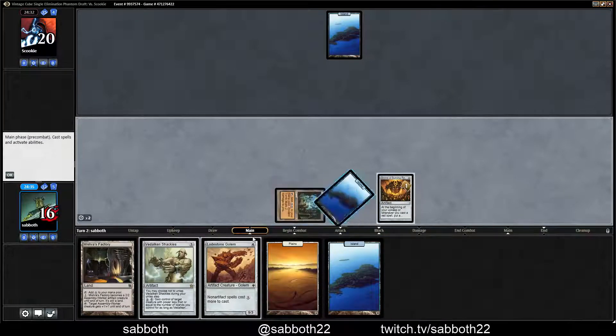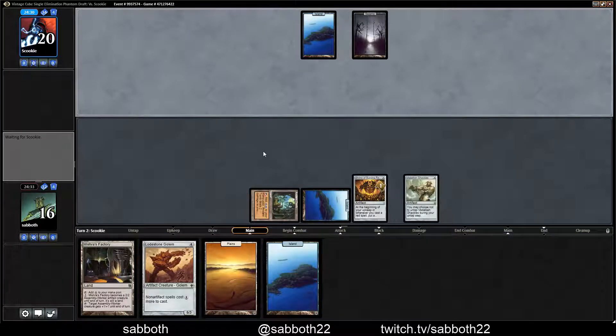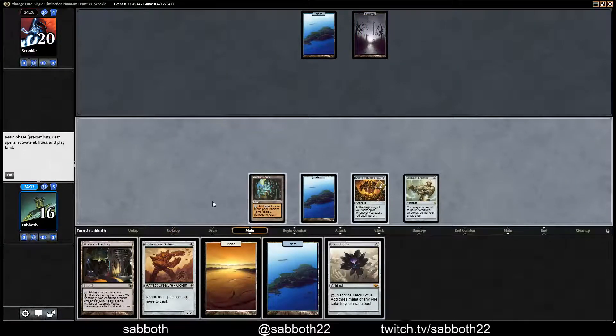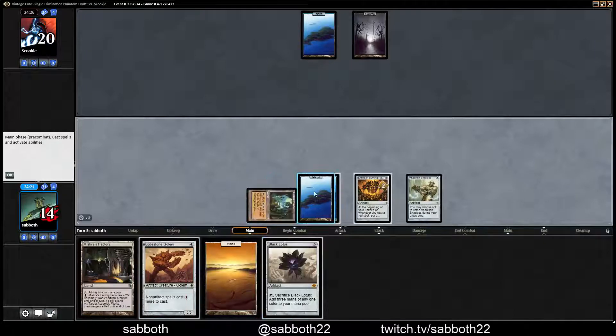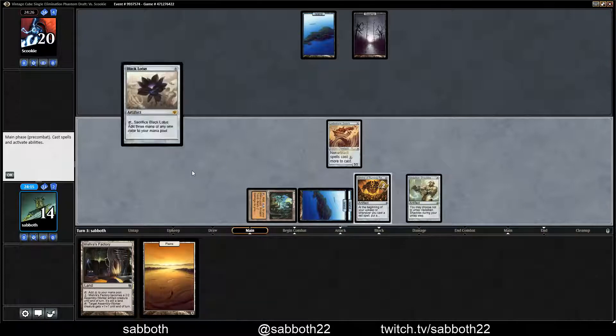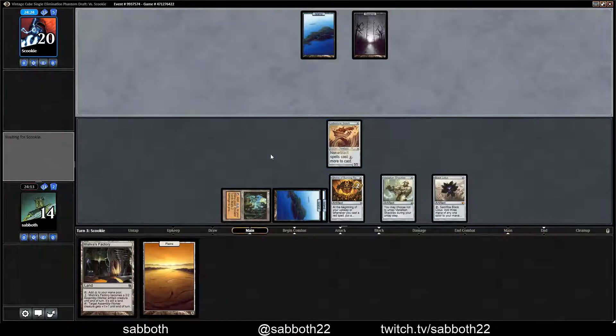Let's get out a Vidalkan Shackles just before they can deal with it. Blue-black — this might be Reanimator, and in that case they could just win with their two-card combo if they find it. We can make it a little more difficult for them with this Lodestone Golem. I'm going to play Black Lotus, because why not? There might be a world in which we Shrine or even Shackles this turn.